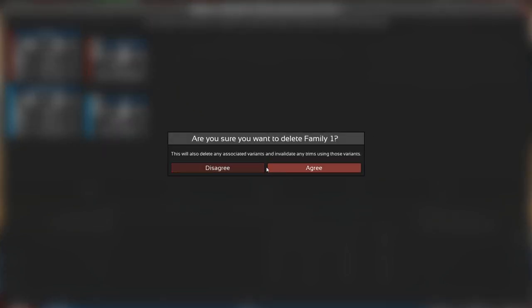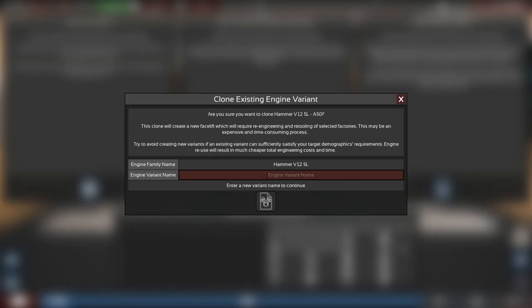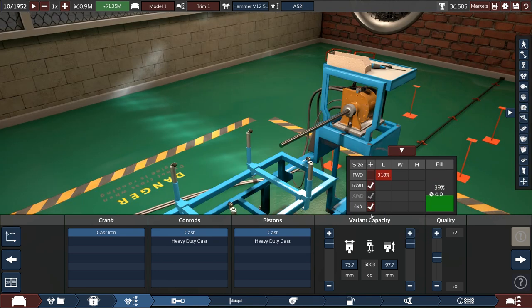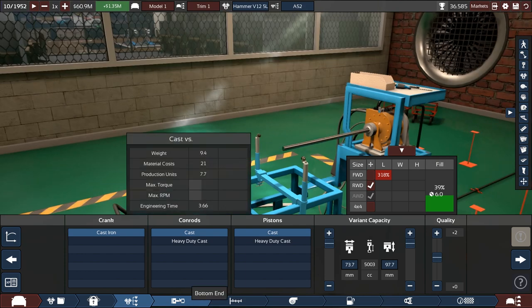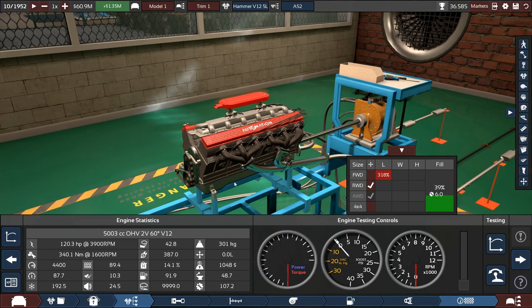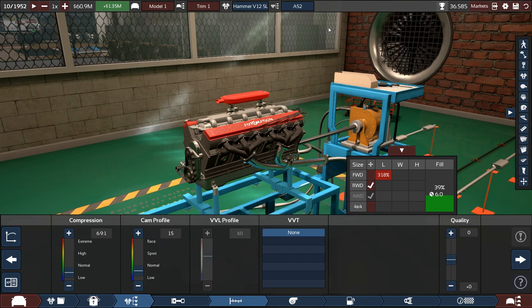We should delete the automatically generated engine — it has no place in the lineup. We select this variant and call it — the A52, many A52 it is. No front wheel drive. After loading in again, there's the engine. My game crashed, which is quite terrible, but the game at least saved so I didn't lose anything.